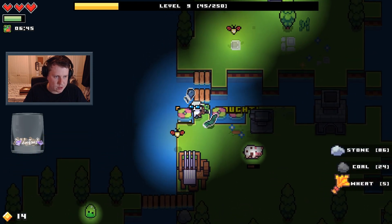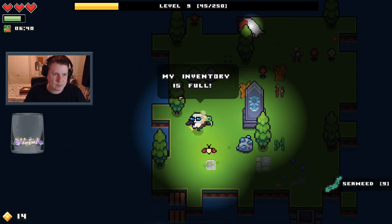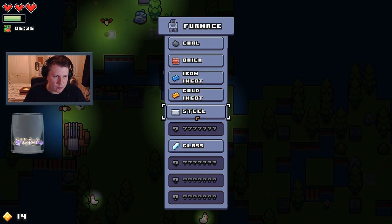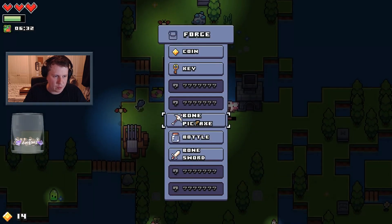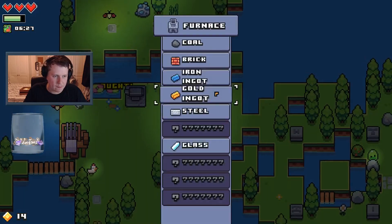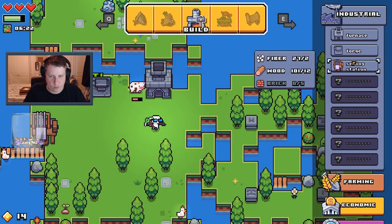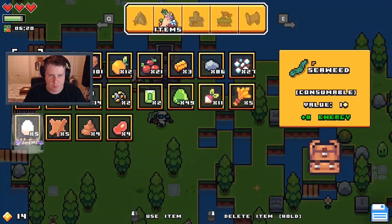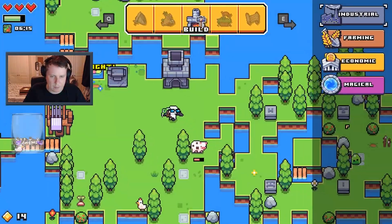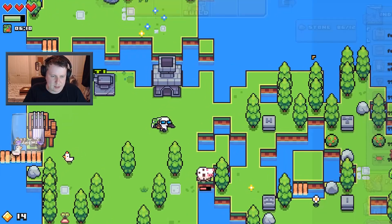I need more inventory space, can't get that fish. Trying to work out what to make. Nothing there, fish trap, nothing there, nothing there — I keep going out the menu. Nothing there and nothing there. So I guess it's more gold again.